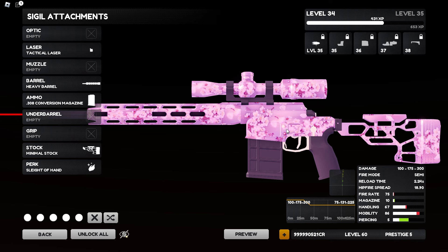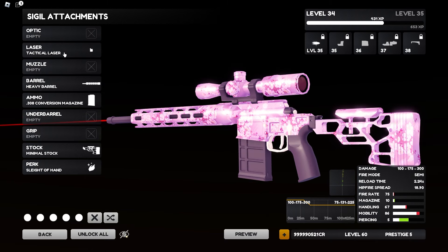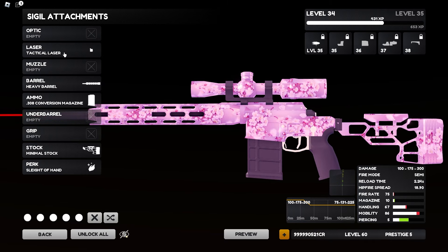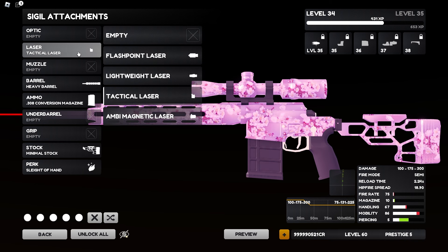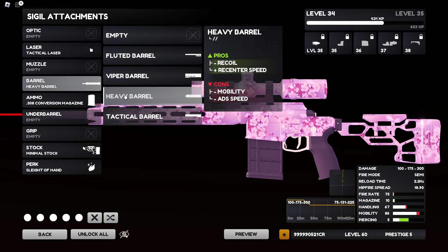The first attachment you're going to be using is the Tactical Laser. The reason why is because in those close-range engagements, it's really going to help you hit that hip fire when you no-scope someone close to you. I highly suggest running a laser. It's not only going to give you more hit fire accuracy, but it's also going to up your ADS speed, and that's exactly what you want.